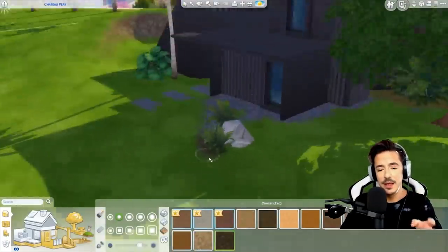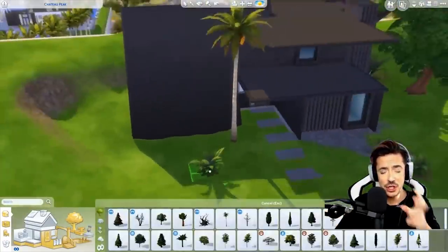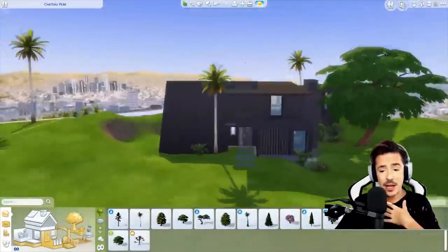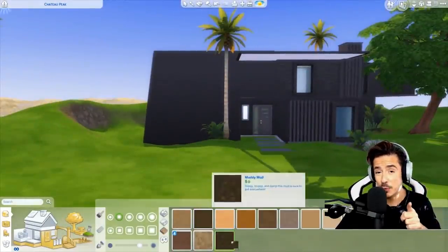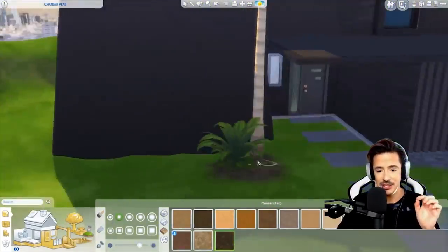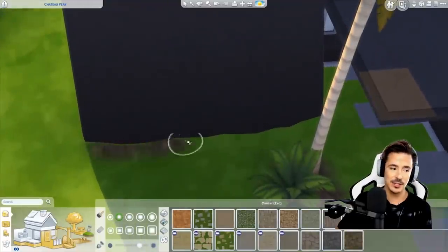I just wanted to get something down, and I was really happy. This terrain paint — the dark earth — we have needed a dark, muddy terrain paint for ages. I don't know if it's in the game now or if it's coming with a free update, but it just makes all the landscaping sit into the ground really nicely. I just love it.